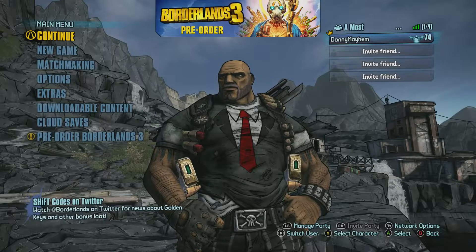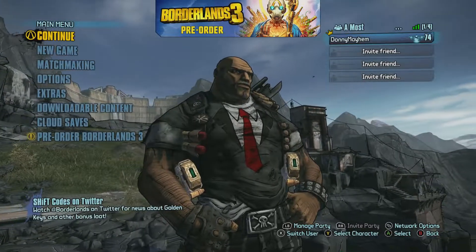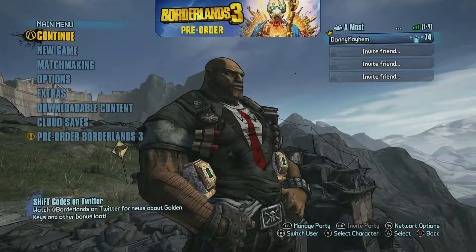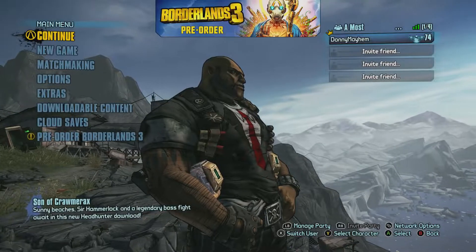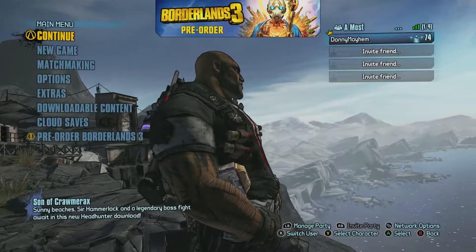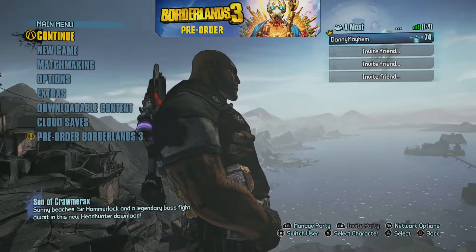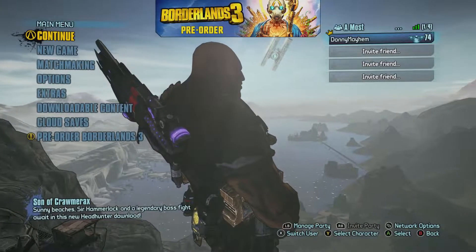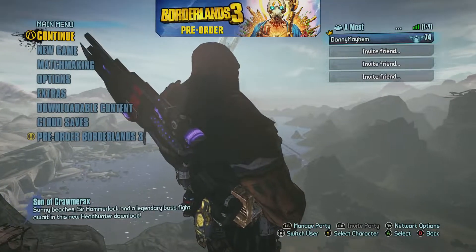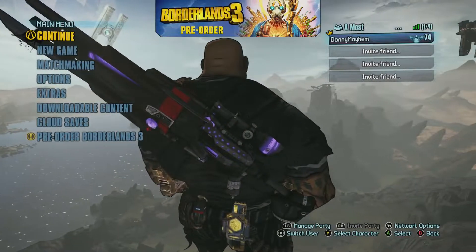Hey everybody, welcome back to the channel. I'm Donnie Mayhem, and yet again I've got another Borderlands 2 Fight for Sanctuary DLC video for you all. This one is a special farming spot that I've been using for the last couple of hours and I've had great results. It is the Uranus spot at the Helios Fallen area. The trouble is it can take a few minutes to run to from the start and quite a few enemies to get past, however I've got a much quicker method than that.